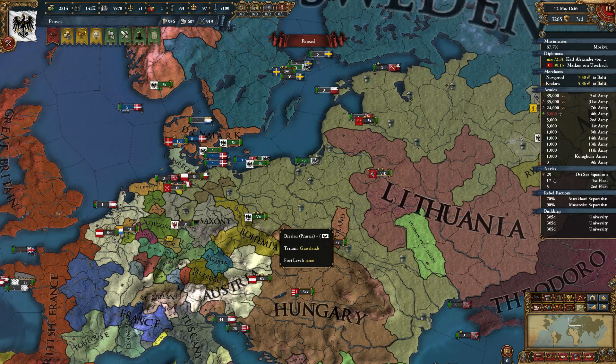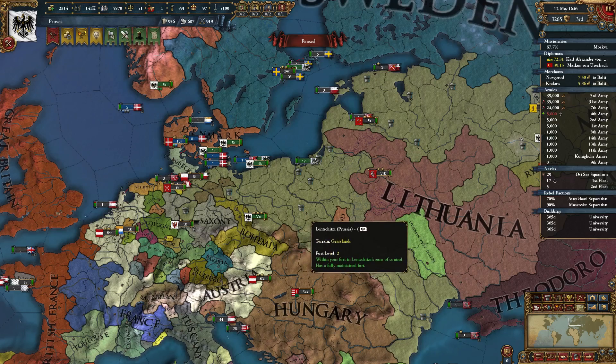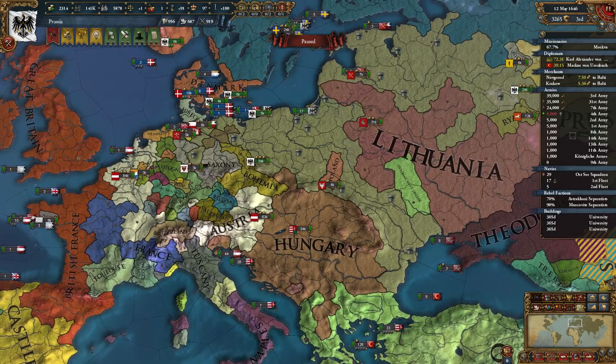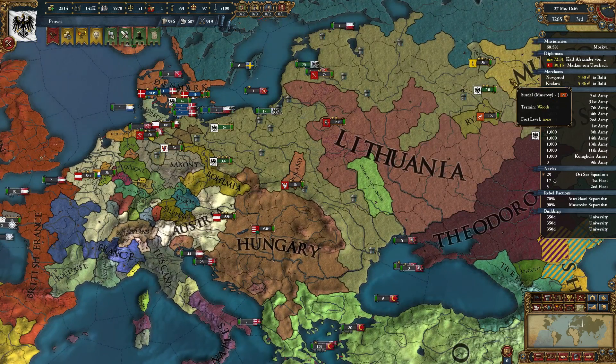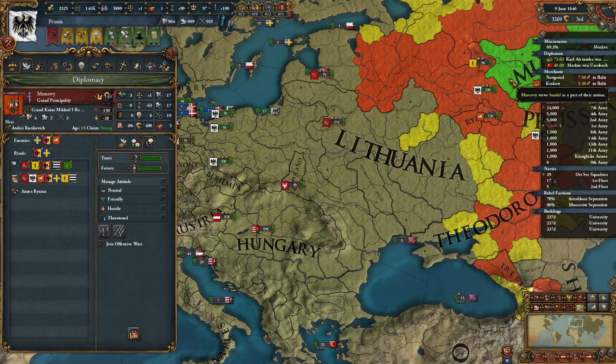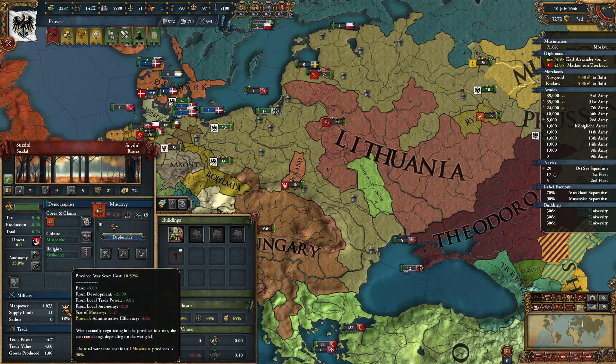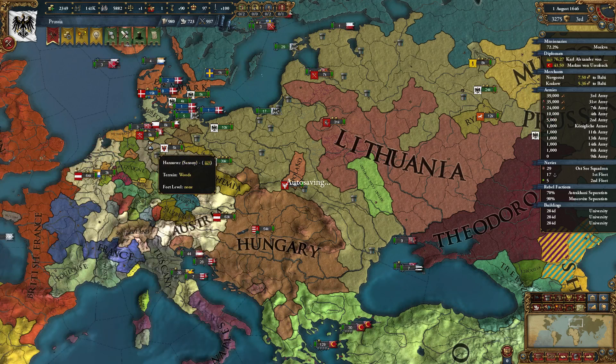Hello and welcome to a brand new episode of Early Reich. I'm Ostrilla and today we are in Regency. We're just doing a little bit of administration while we wait to go to war with Muscovy, because I want to vassalize him — he has a war score of 98, which is perfect size for vassalizing.